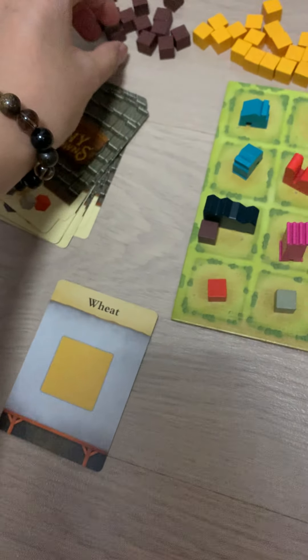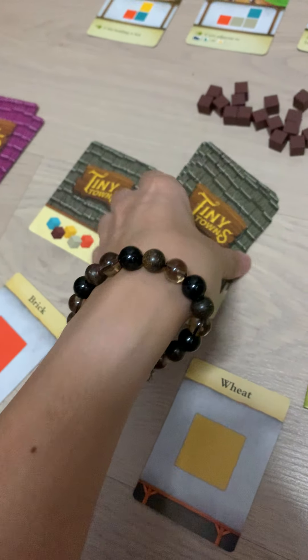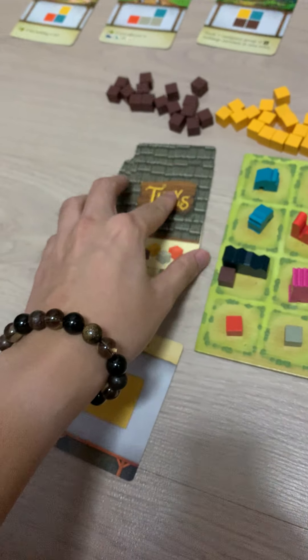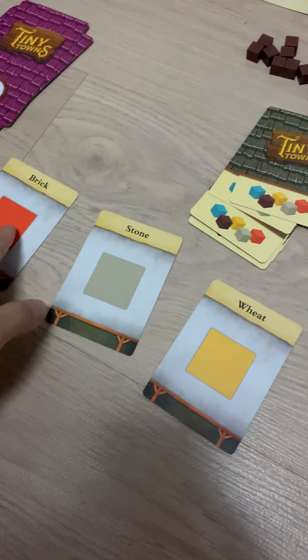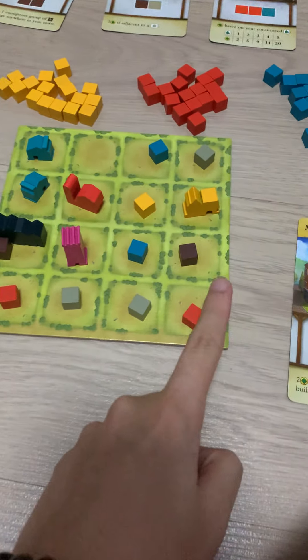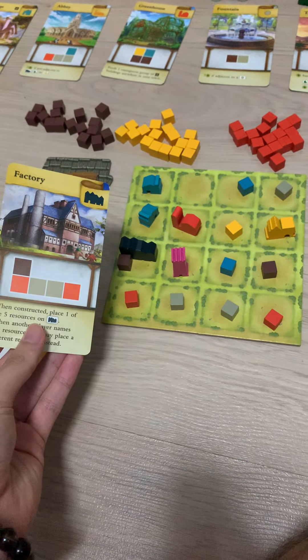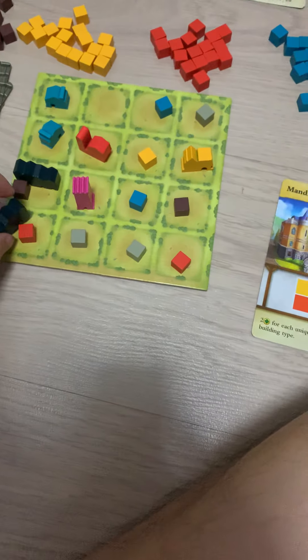Oh, here I have a wood. I'll put the wood down here. Wood or stone — I need the wood or stone. Yes, it's a stone. So now I have another factory to be built. Yeah, it's a mirror. And the factory is going all the way here.